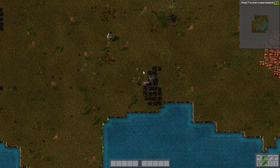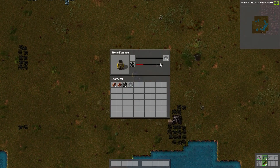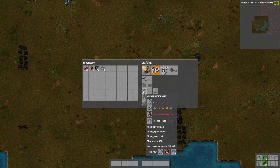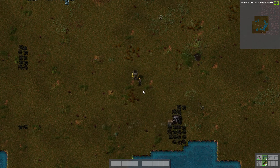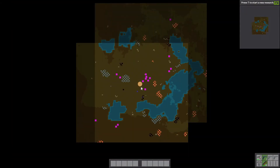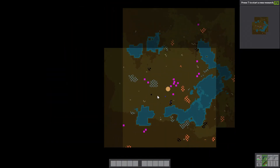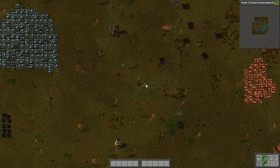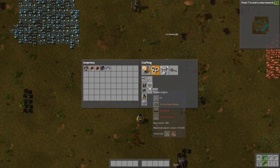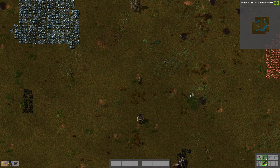Got a bit more coal — it's always handy. Got some iron plate. Should have enough; just need five stone. Stone doesn't appear to be as abundant as the other resources on this map. I don't know if that's just bad spawn placement or if it's just not as common. So that's five.